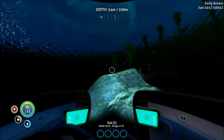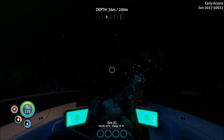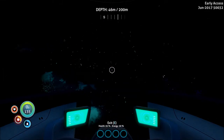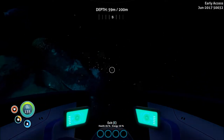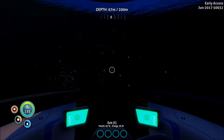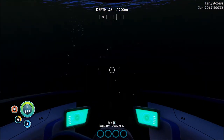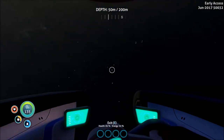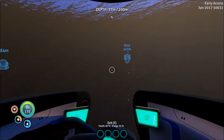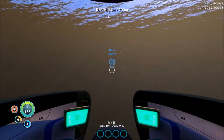It's actually starting to get light out now — maybe I can actually see something. This is really why I want to find these wrecks and get the Cyclops fragments and stuff, because I really don't want to have to deal with Leviathans. I don't see anything here at all — there's just nothing over here. I'm gonna go back to the base I think.